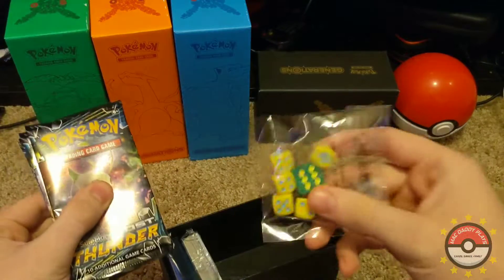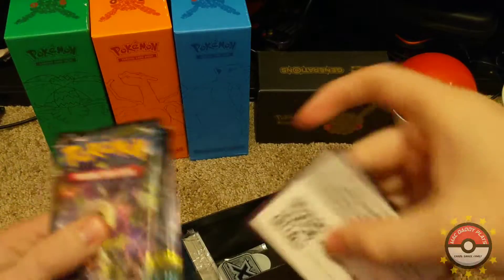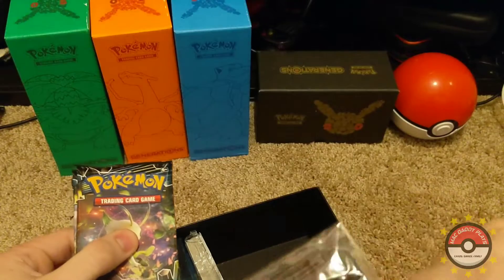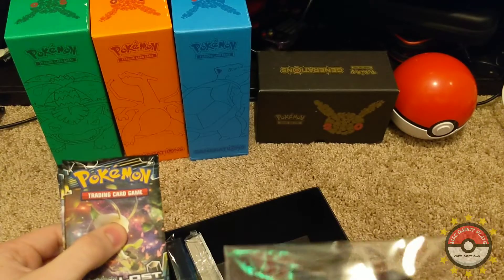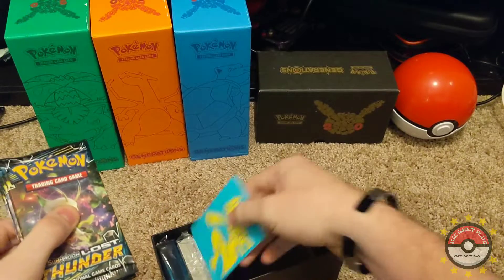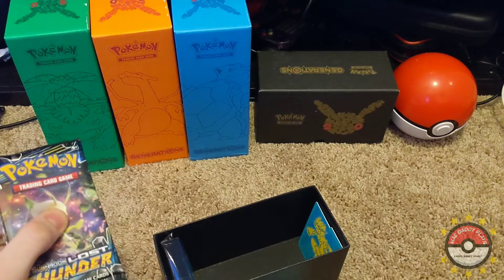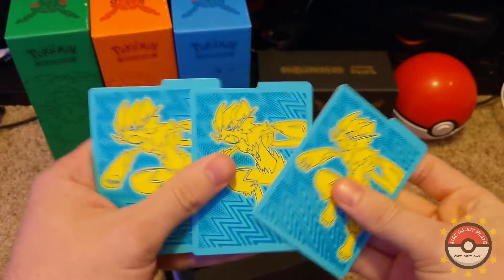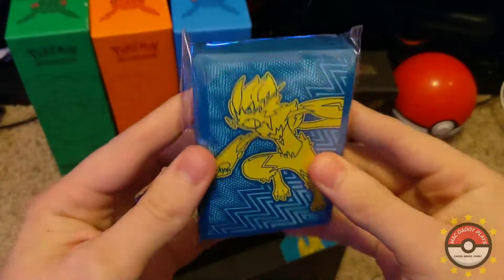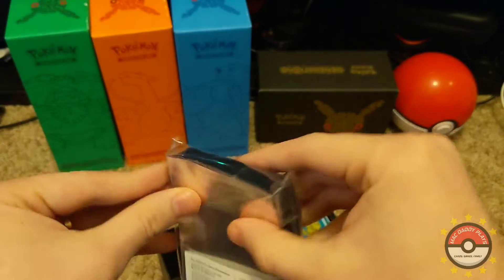There's our packs, dice, there's a code for you guys, coins, a little divider — I'm gonna keep this box — more dividers, and then some card sleeves. Let me go ahead and open those up just in case we get something good.